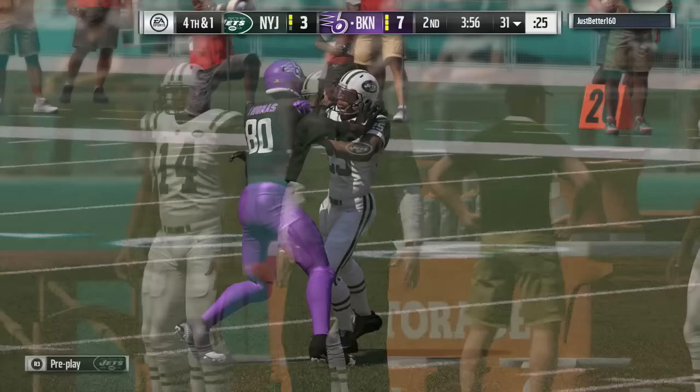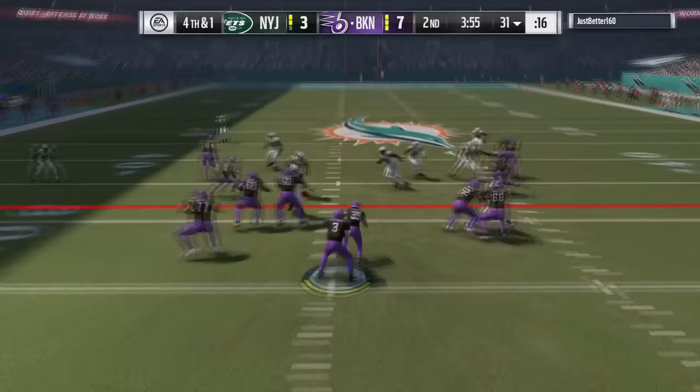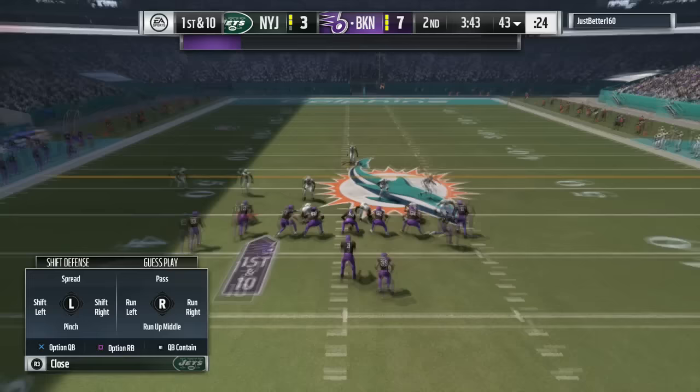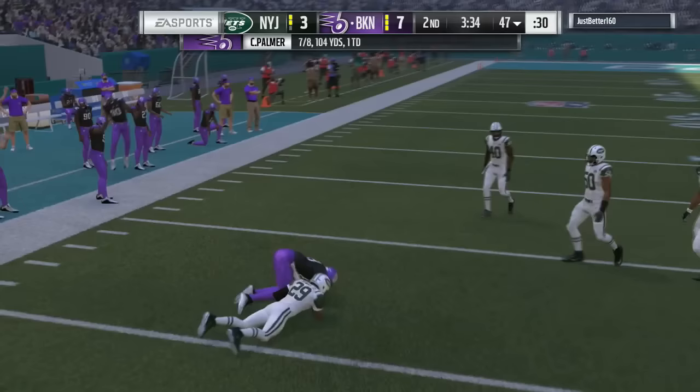I also notice an increase in the amount of tip-drill INTs that are actually caught. Before, I think the game was very much APF 2K8-ish in that regard, where a pass would be intercepted and it would be bouncing off two or three sets of hands. It's not skewed heavily in the other direction, but I definitely see more of those getting caught — where the ball is deflected up in the air in traffic and your defender is coming down with it more often when he has the opportunity.